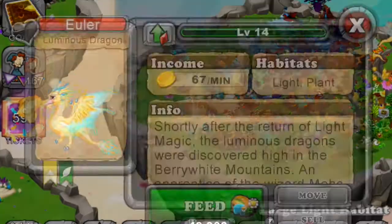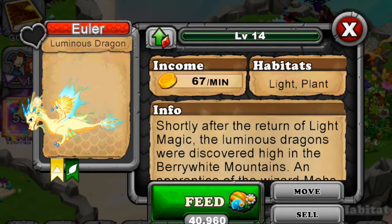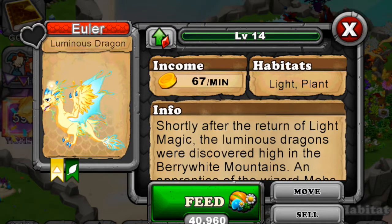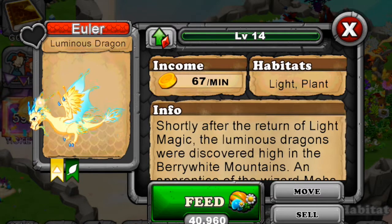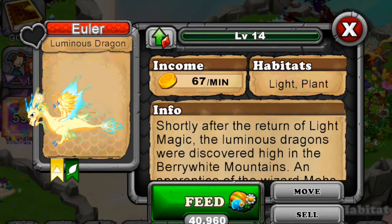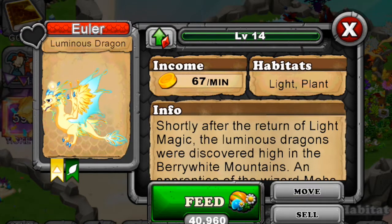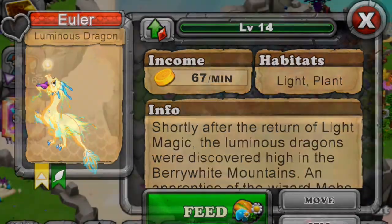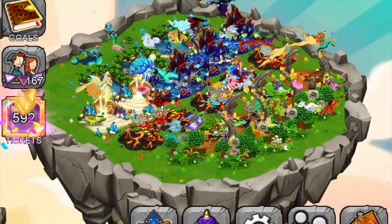We got the Luminous Dragon, which I hadn't gotten before. It's an elemental dragon available at level 25 or lower - it's light and plant type. Since it's just the light dragon and plant dragon combined, it's not that hard to breed.